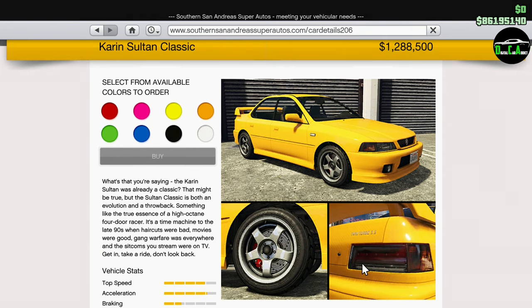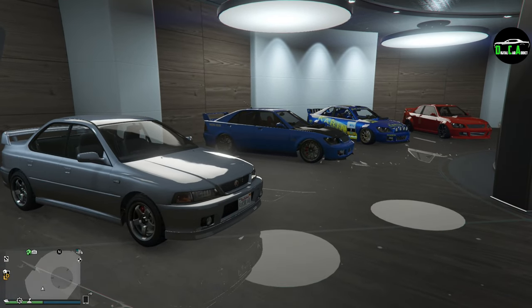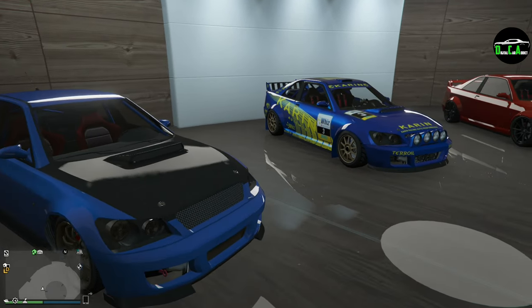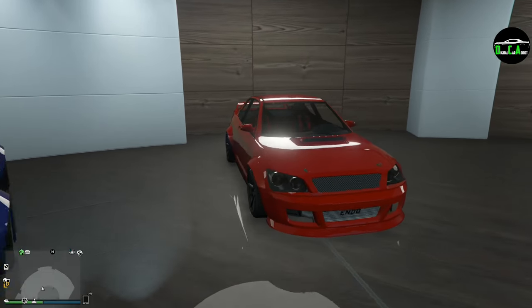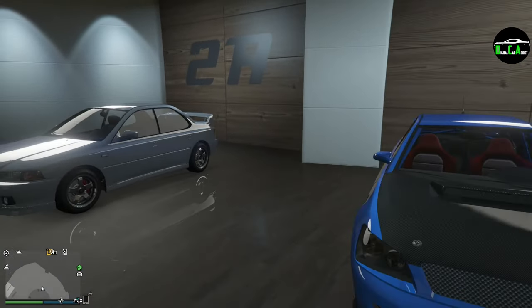Very good looking car — finally we have a new Sultan in the game. The last time we had a new Sultan was the Benny's upgrade Sultan RS, which came out in January of 2016. So here we are about four years later. I went ahead and bought the Sultan Classic and parked the other Sultans next to it — the regular Sultan from off the street, which has been in the game since day one, and then the Sultan RS from Benny's from 2016. I have two of them: a rally build and a street build.